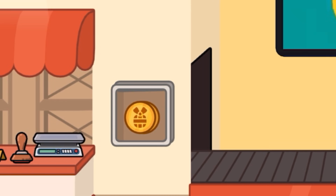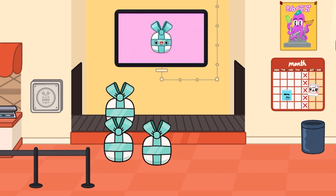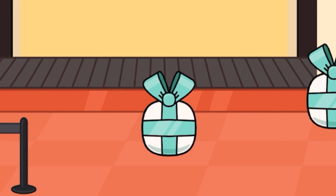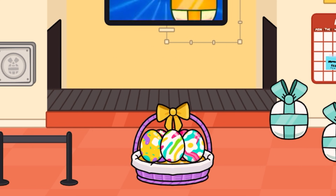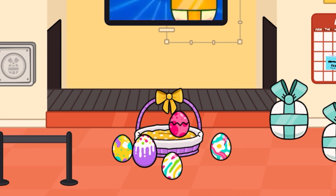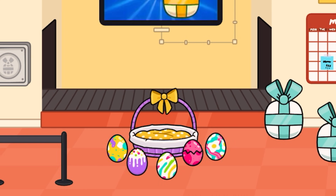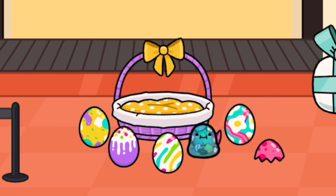One, two, three — oh my goodness, I am so excited! Here we are, the three gifts. Let's open them one by one. Let's open this one first — are you ready guys? Three, two, one, boom! Oh my goodness, we have one, two, three, four, five eggs right here and they're all this kind of shape. They look so cool with nice cool patterns on them.